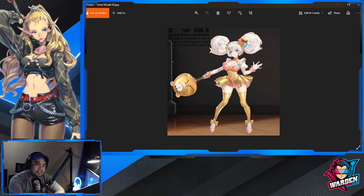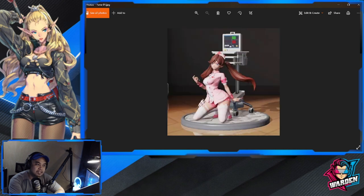Next is Yuina Mizuki, who also has an MVP arc. She carries a very big lollipop in gold. I like the older version better than this one. This is the 2D art.